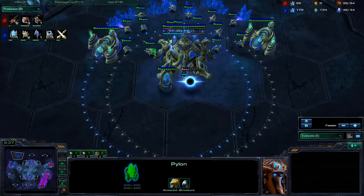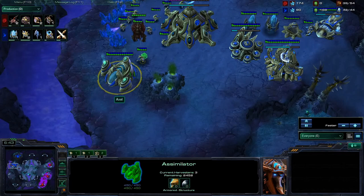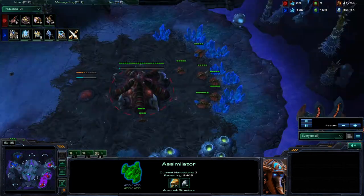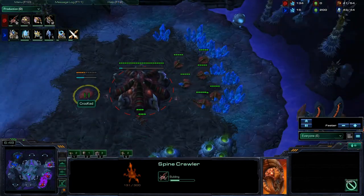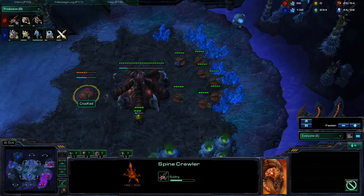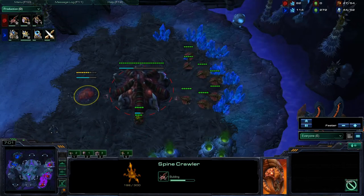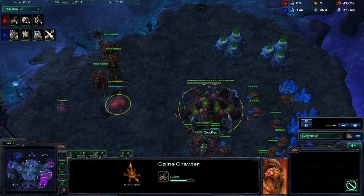There is two gas going down — actually three gas for Axel, and he is mining out of all three of those gases right now. So he does have good gas and is going to tech into something. He does have his plus one on the way, already getting some good upgrades.